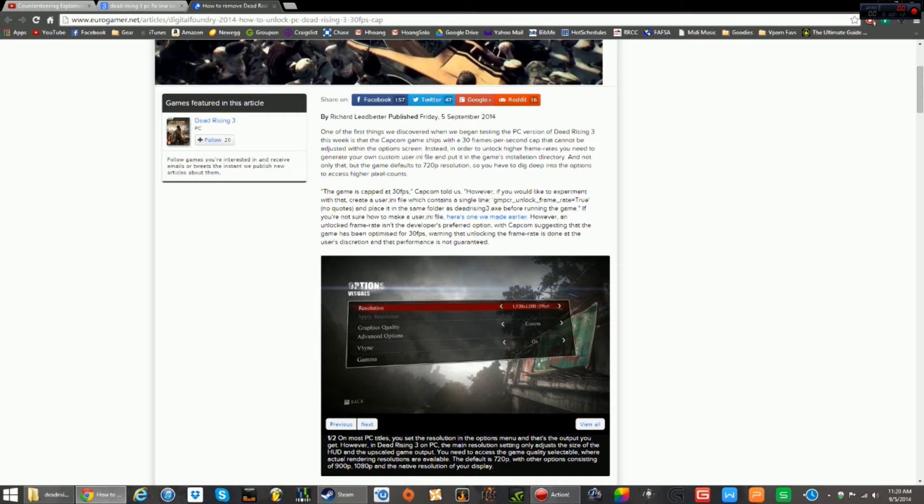So immediately what I noticed, and what everyone's probably thinking is, what's up with this 30 frames per second? The reason why Capcom capped it — defaulted the cap at 30 frames per second — is because they say that's how their zombies were designed. So if you cap it over, you might experience a couple bugs. To me, and probably to most PC gamers out there, we probably don't give a fuck.